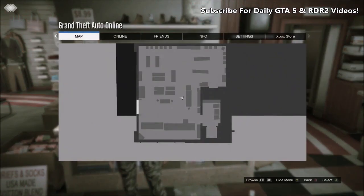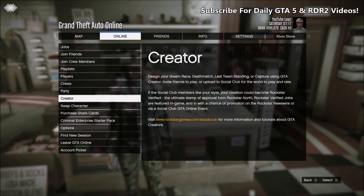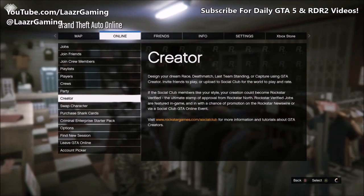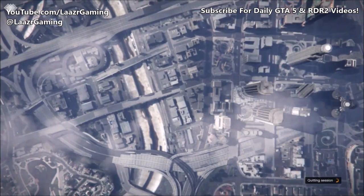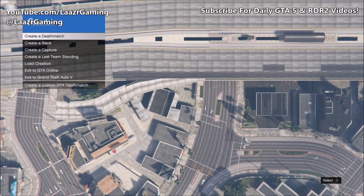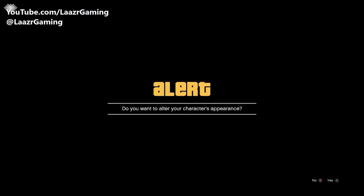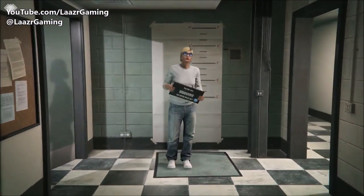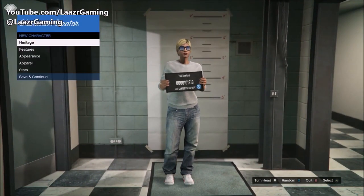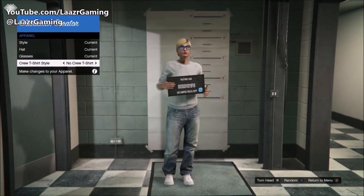Once you've bought the items to unlock the caps, pull up your interaction menu, go down to style, and flick your glasses on once to the right just so your game quick saves. Once you've done that, press start and open up the creator mode. Once you're in the creator mode, press start again, go across to online, and start an invite only session. When loading into the invite only session, you'll get prompted with an alert message asking if you want to edit your character — simply accept that.